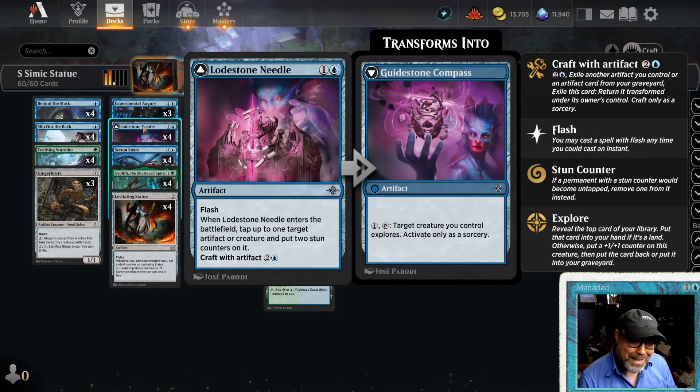There's also Lodestone Needle — four of them. Not one you see every day in Standard at the ranked mythic level. It's a two-mana flash that comes in and taps up to one target artifact or creature with two stun counters. So it's just tempo: bouncing stuff, freezing stuff down. Experimental Augury lets us proliferate, Serum Snare lets us proliferate as well.